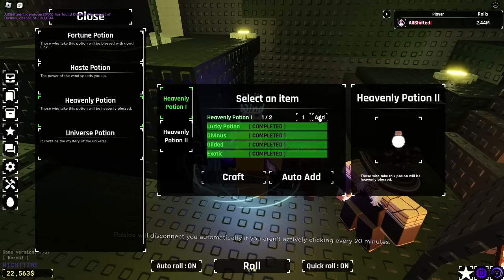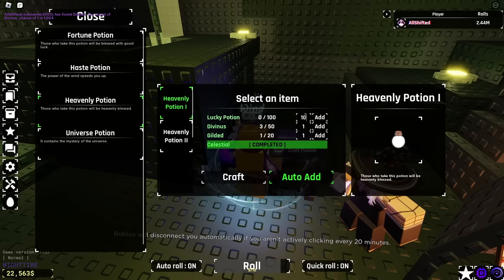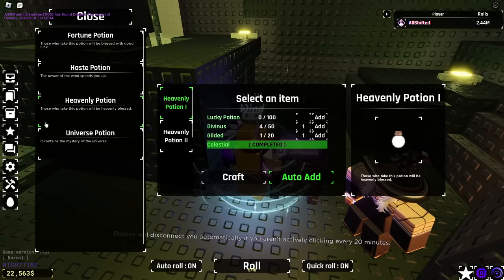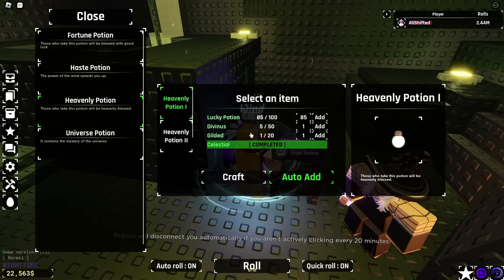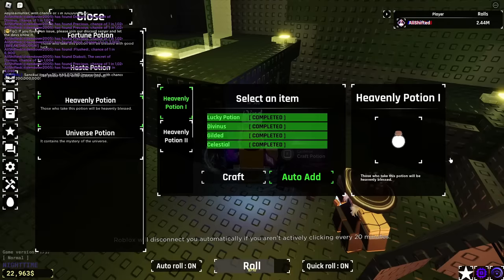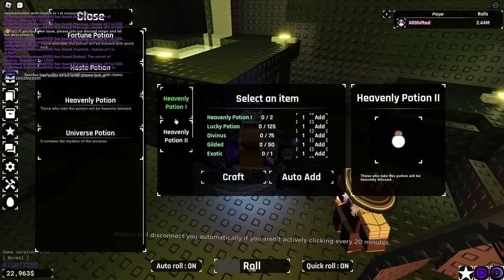So we just made the second Heavenly One potion — or actually the first one. Now we can put the Celestial in because we got an extra one. I have 85 potions, so it won't be hard to get the rest — we'll put 85 in with Auto Add and go AFK for a bit. Once we're back we should have this done. Okay, we made the second Heavenly Potion and can now craft the Heavenly Two Potion.